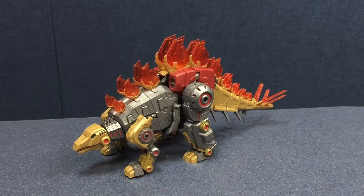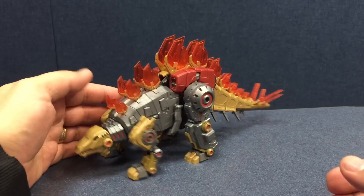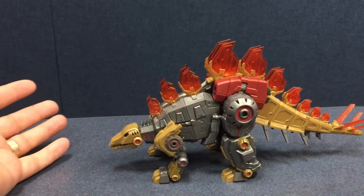Here is another Snarl for the collection. This is Planet X's Zemanis, their version of Snarl. As you can see, it's the Stegosaur from Fall of Cybertron — the aesthetic they're going for with this line. And it's a cool-looking Stegosaur.